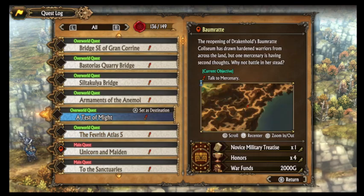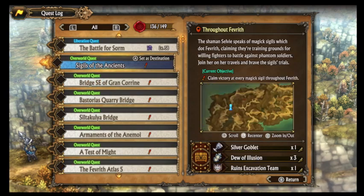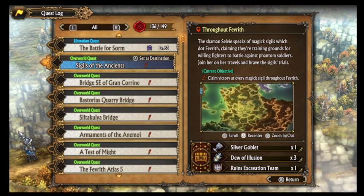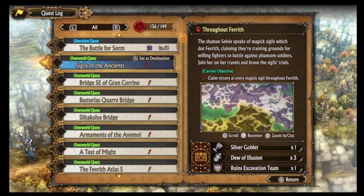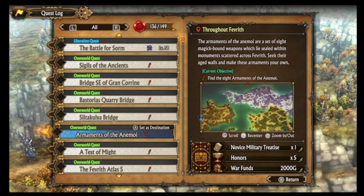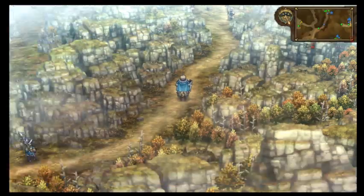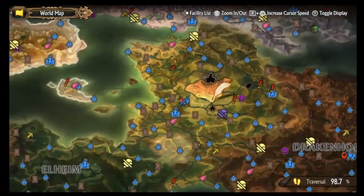Let's just check the quest log. Testament... if that list requires me to face people, I don't feel like that yet. Armaments of the Animal Law, sigil of the ancients — oh yeah, I don't really know where another sigil could be. Test of might — oh, what the — we've forgotten about this quest! But we're more than ready for that quest though, that's for sure.